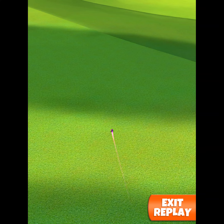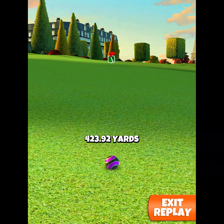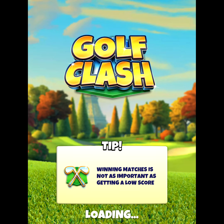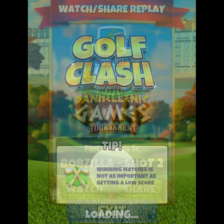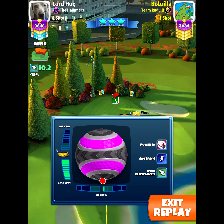We're gonna go and roll over here, having a nice albatross chance using our guardian with backspin. For our approach shot we're gonna use our guardian and apply full backspin and about 0.3 rightspin.